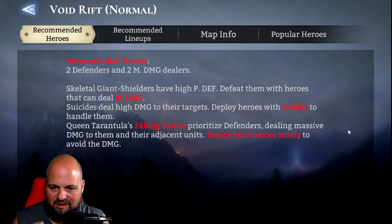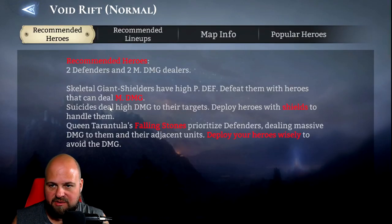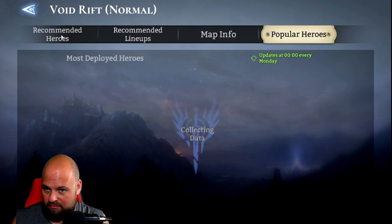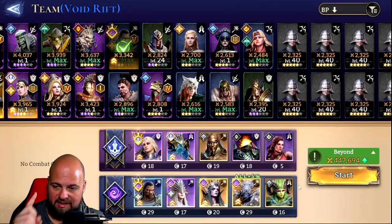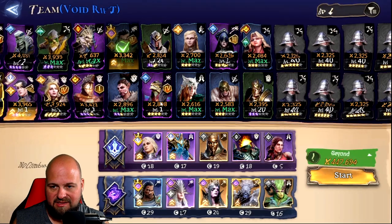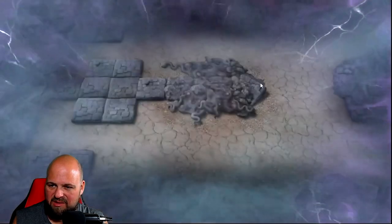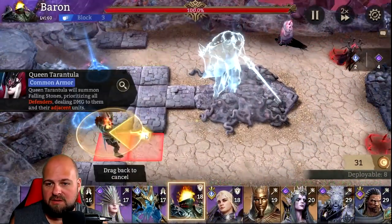I did collect one of the things ahead of time, then I hit my first enemy. It says I need two defenders and two magic dealers. The key thing here is Queen Tarantula's Falling Stones — they prioritize defenders. If you don't put any defenders in, it will hit a large area and probably kill most of your heroes, so you want to bring at least one, preferably one, because then she's just going to target that one.